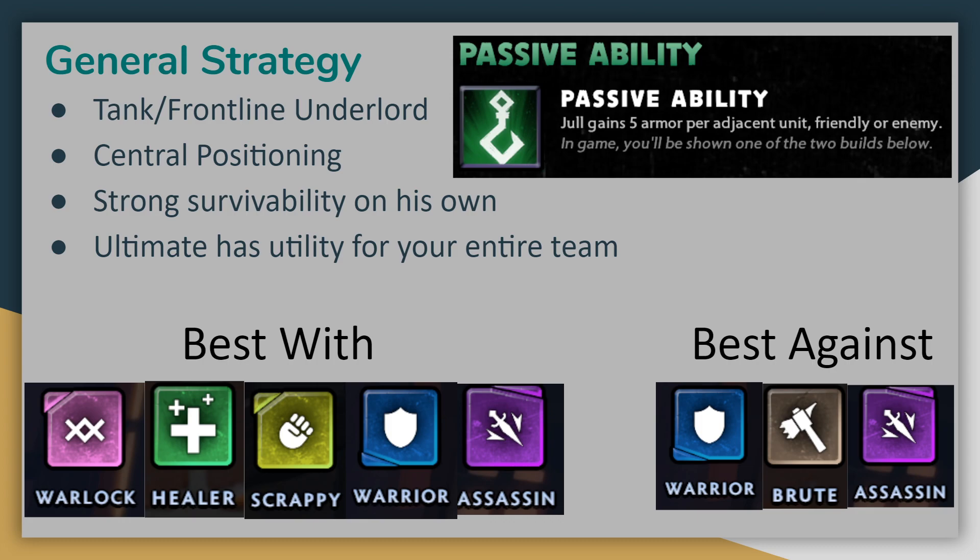He'll often be positioned roughly central on the board to maximize the number of units that are adjacent to him. In addition to his passive, his cast ability in both forms will also give him a lot of survivability. Regardless of the build, his ultimate will provide a team-wide bonus that will be more impactful if you still have lots of units alive whenever it's cast. Ideally, Jull is paired up with builds that have lots of healing, like Warlocks and Healers, to really make use of his insanely high armor value, as the healing will be extremely effective on him.